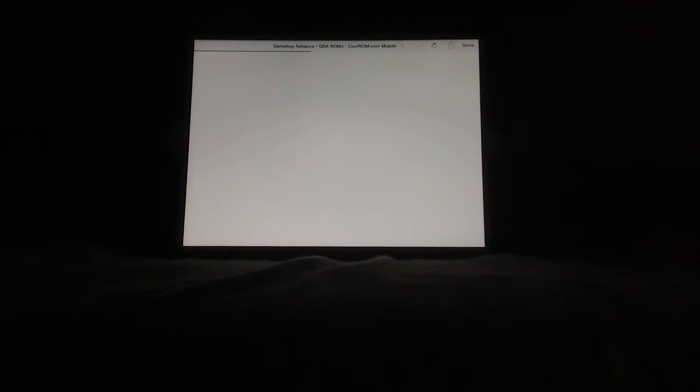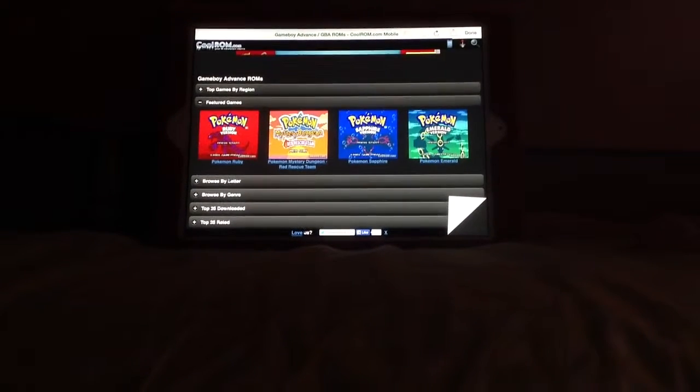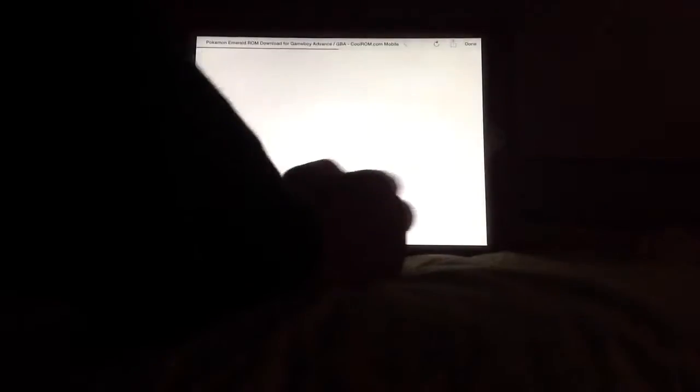To install a ROM, all you need to do is just click on the plus button — you see this plus button — click on it and open it to a site. Then you can install ROMs here. For instance, I want to download Pokemon, and I'm going to download Pokemon Emerald.